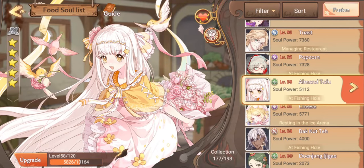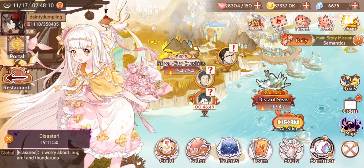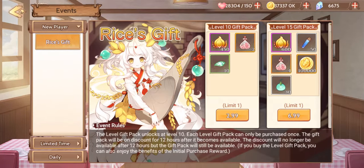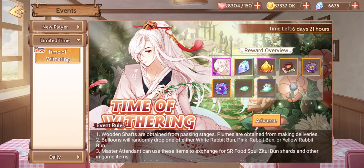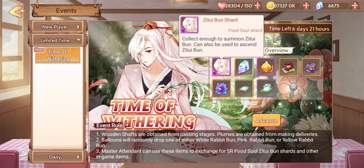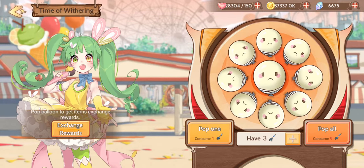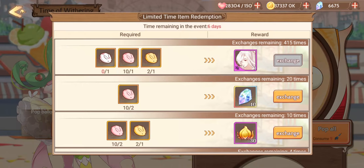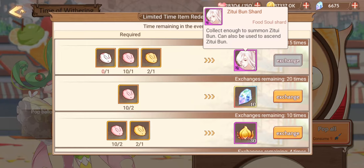What else were we supposed to do? Oh yes, there's an event! This is a rerun - we have had it once before. This is a balloon-style event. It comes every once in a while with various different food souls. And today it is Mr. Bun.